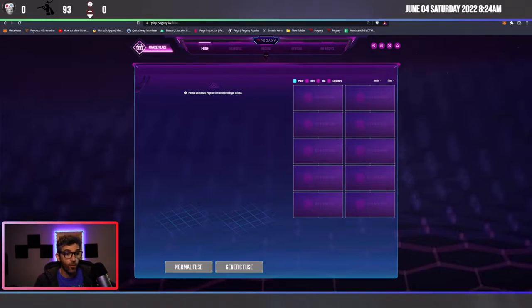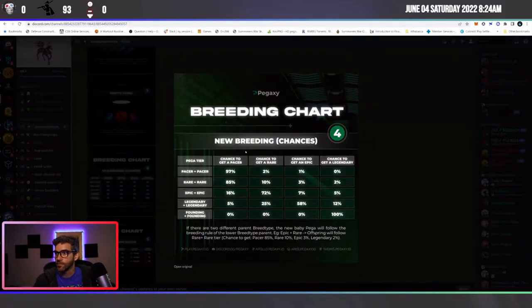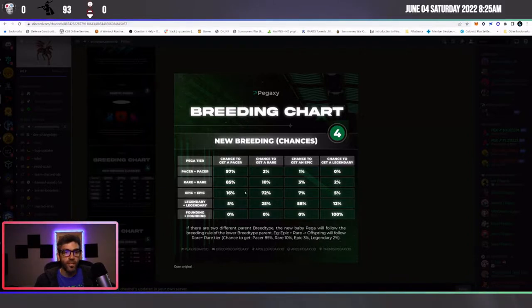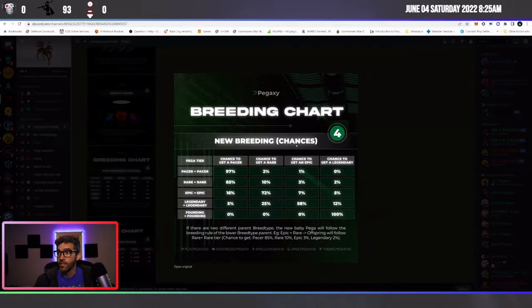The new breeding changes are quite interesting. If you're breeding two legendaries, there's a potential to get a legendary out of it, whereas before you were guaranteed to get an epic. They've essentially split and broken down your chances depending on what you're breeding. It's 12% — you're most likely going to get an epic — however you could also get a rare and even a pacer if you're breeding legendary.